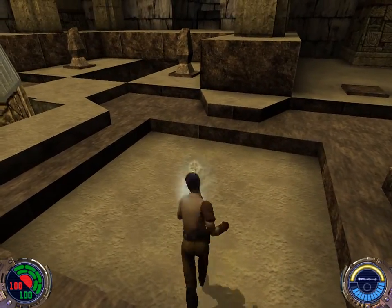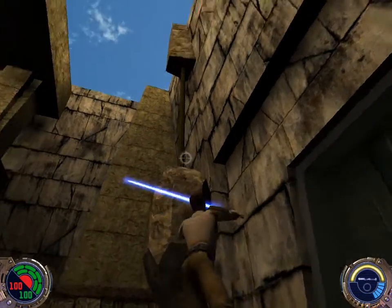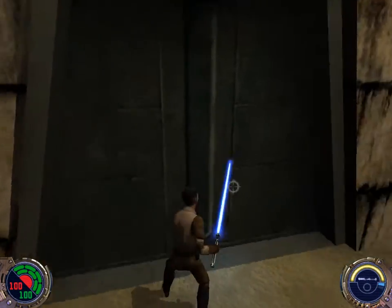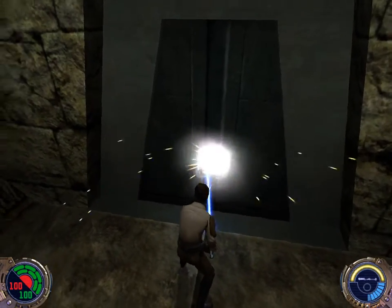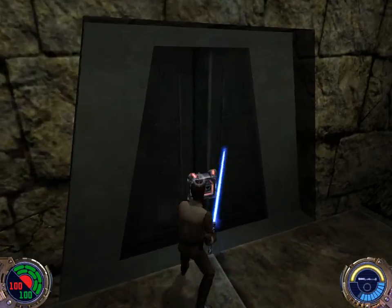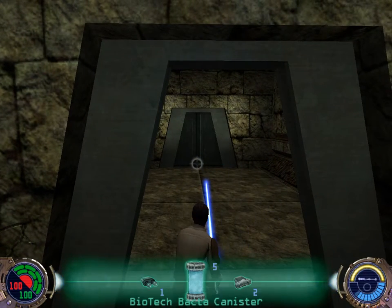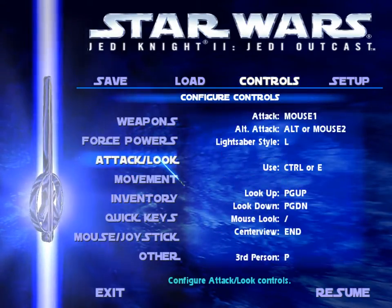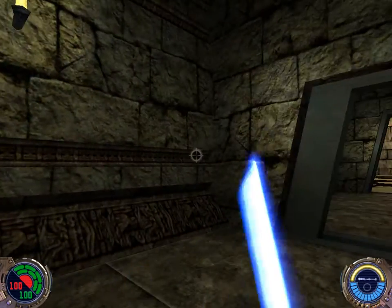Luckily we can use a force pull. That felt like it should have been a thing, but okay. Do not be afraid — take time, use the force. By the way, they did not cheap out on lightsaber tech — look at this. Pretty cool. What is the camera swap button? P. So you can totally fight like this if you want to.